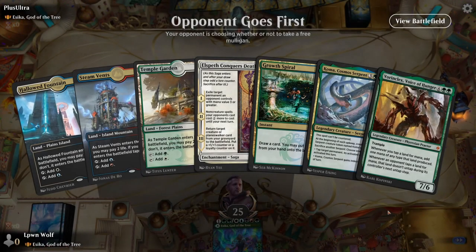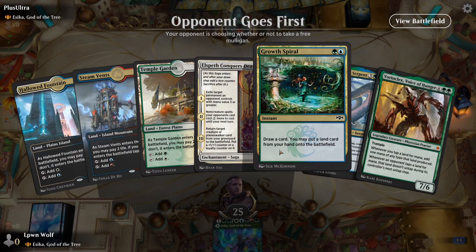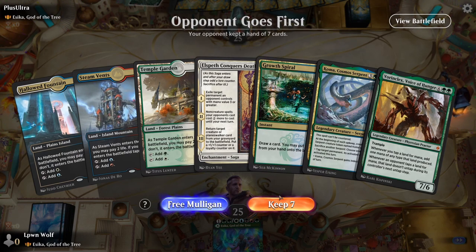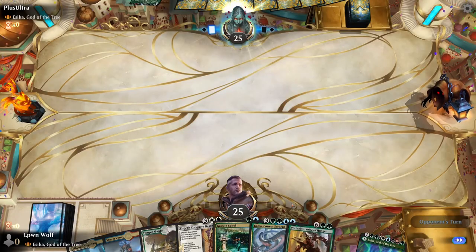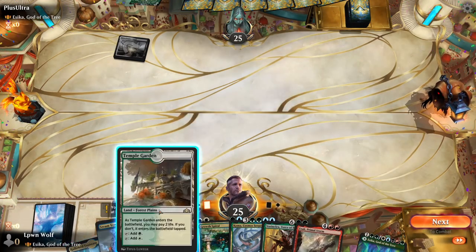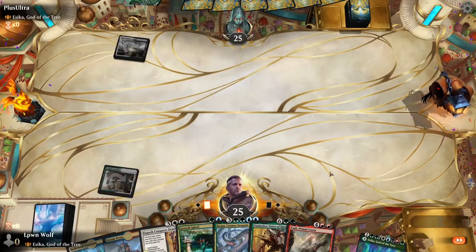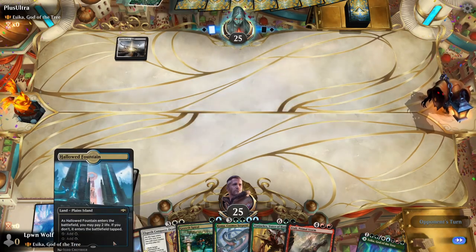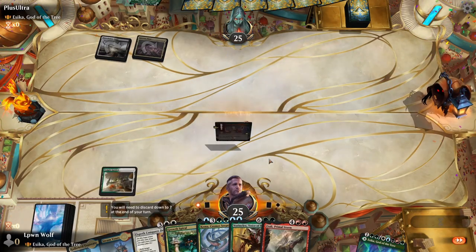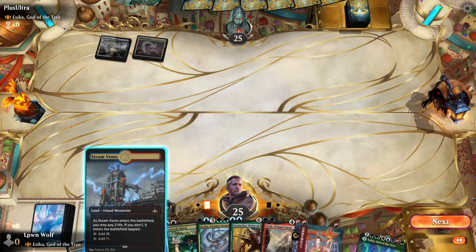We're facing off against an opponent's Esika deck, and they're going first which is never a good sign. We have a way to ramp and a way to kill their bridge. We want to play all the tap lands, which are really useful for fixing your mana. Faithless Looting is pretty good here.